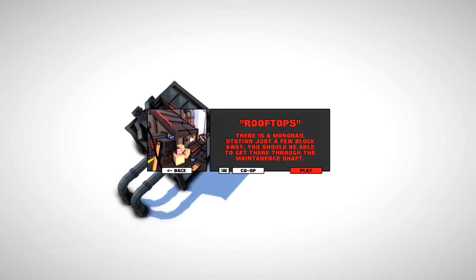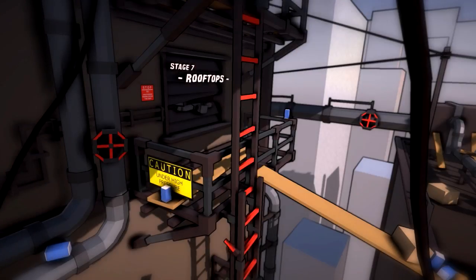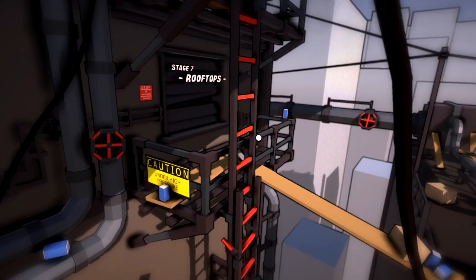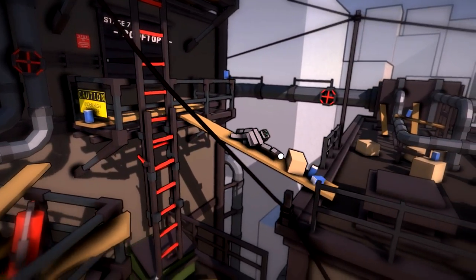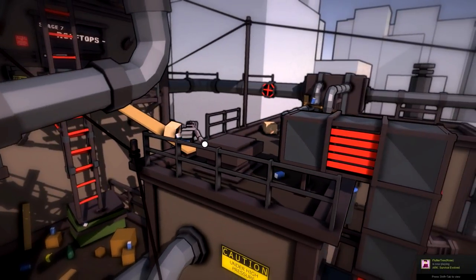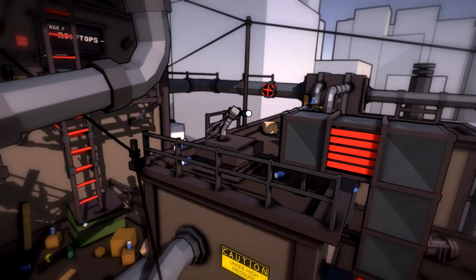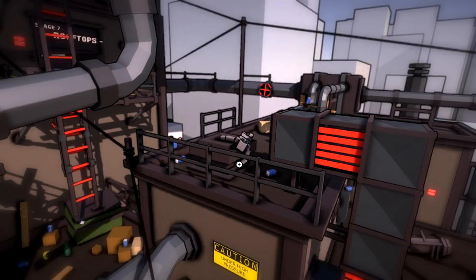There's a monorail station just a few blocks away - we should be able to get there through the maintenance shaft. We're still escaping, and we broke our leg so it should still be broken. Let's squeeze out of here through the same vent we just got through. Oh, our leg is fine - we're healed! Magic! I think back in the last episode we saw that banana and that can - I think those were just props.